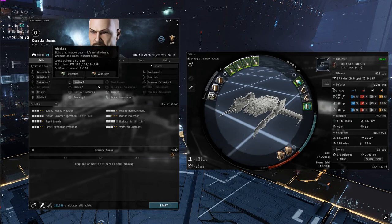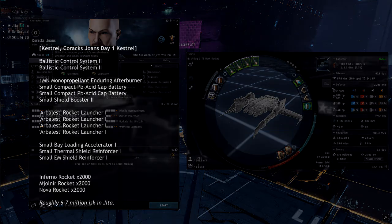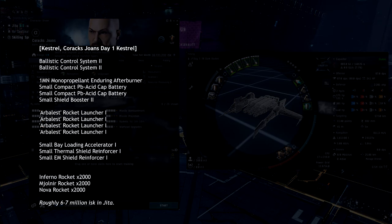This initial investment will get you the skills you need and one Arbalest Launcher Kestrel shown here, as well as ammunition and Tranquil Dark Filaments. Once you create a character, have skill points available, and have the necessary ISK, go ahead and begin by purchasing and injecting the following skills.